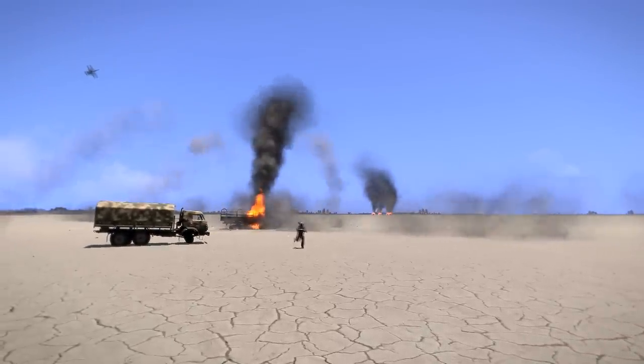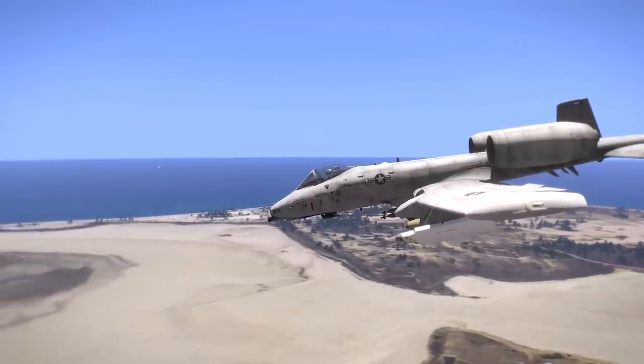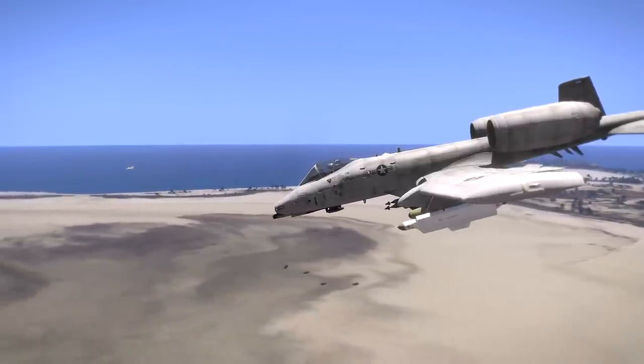Rifle Hog, we're coming back in. Copy that, I'm off for you — they're locked on the nine. Snake, Rifle, you up? Hog One's coming up and in from the south. Hog, I need multiple attacks on that target. Snake, nine-line to follow: Delta, 265, 8.5.